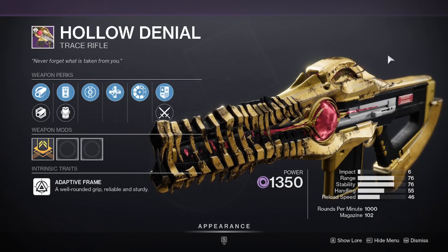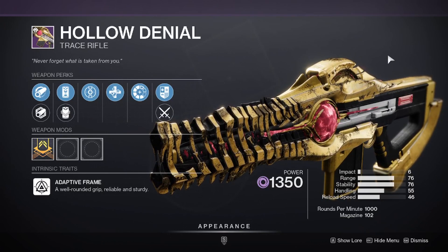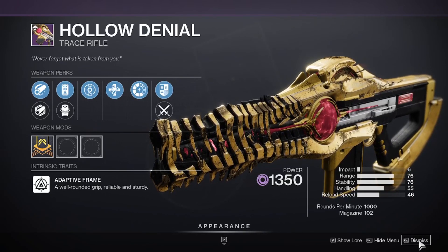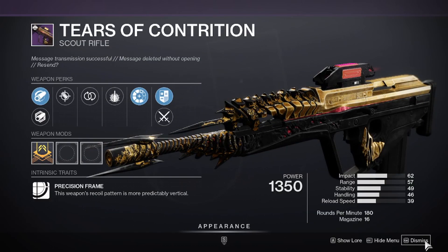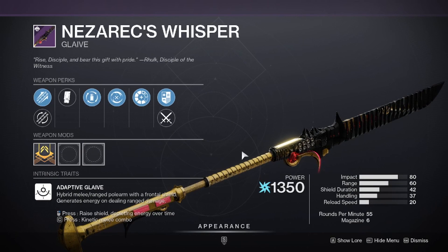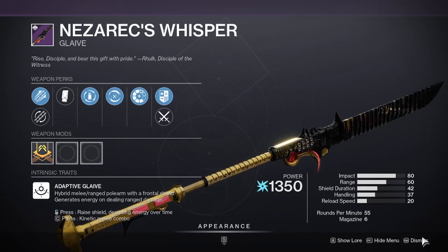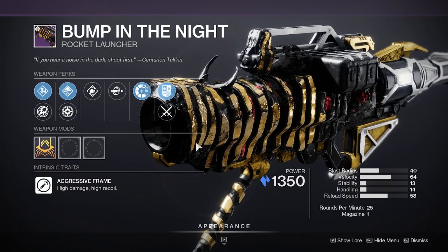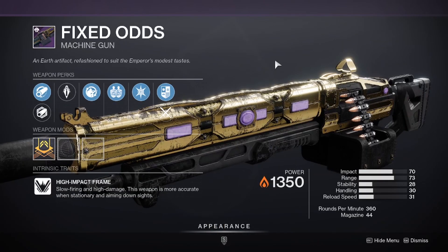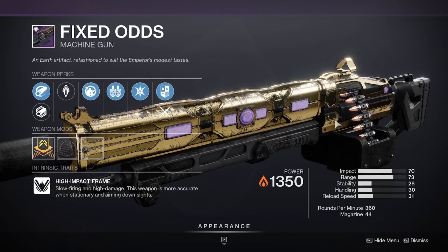Moving into new weapons, we have Hollow Denial, which is a new Void trace rifle — so now we have both Void and Solar trace rifles. There is Tears of Contrition, a 180 RPM scout rifle with a 16-round magazine. Accompanying that is a new glaive called Nezerat's Whisper, which looks pretty cool. There is a new rocket launcher called Bump in the Night, which looks enormous, and a new machine gun called Fixed Odds, which looks quite interesting.